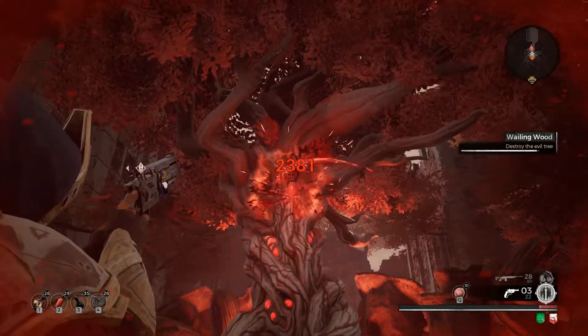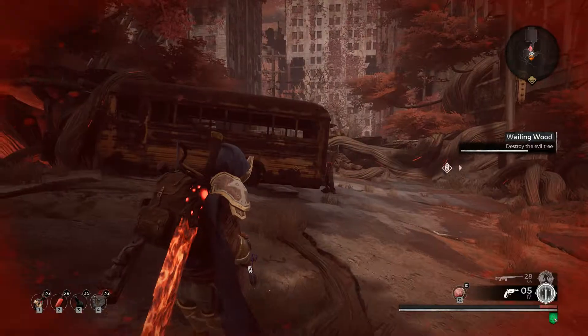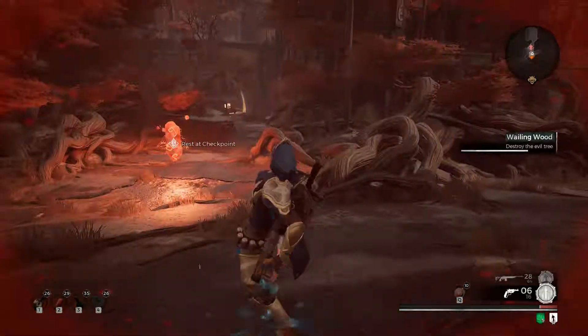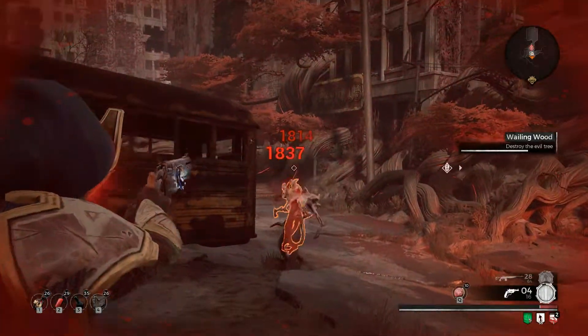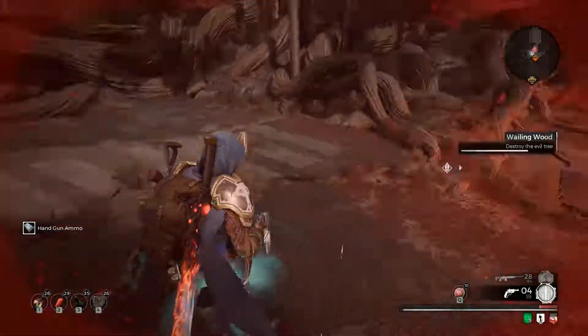Once you engage the tree in combat, the event Wailing Wood will commence and waves of enemies will spawn around you to try and kill you. Fend off the incoming enemies and then return to taking down the tree, and the fight should be over rather quickly as long as you are hitting the tree in one of its weak spots.